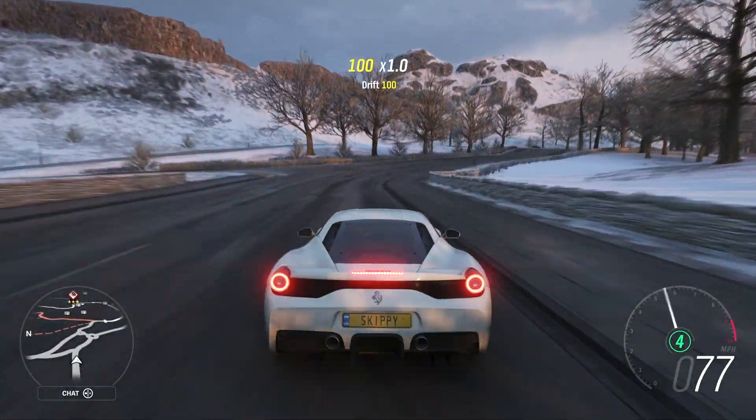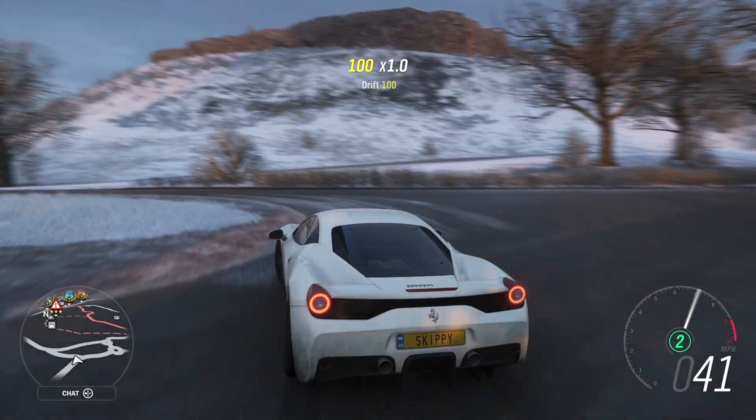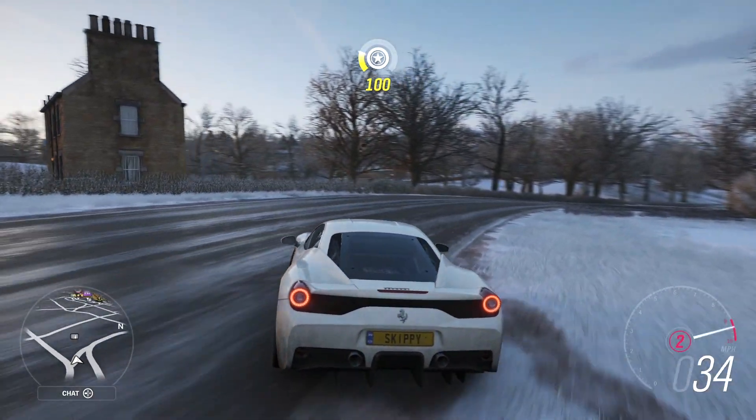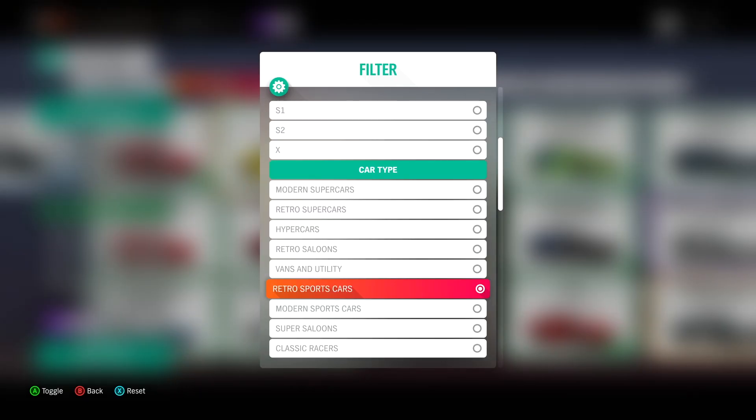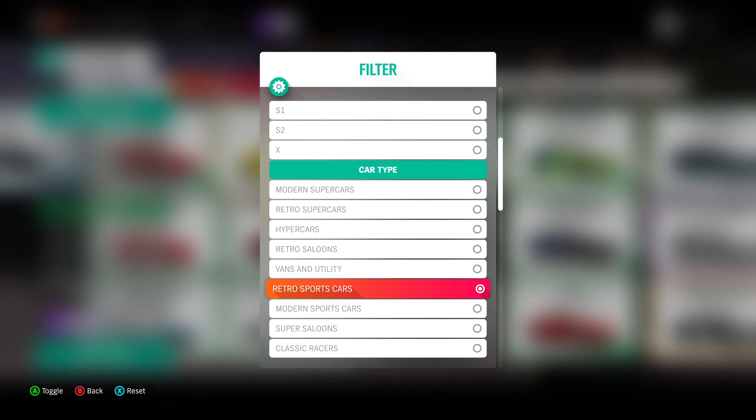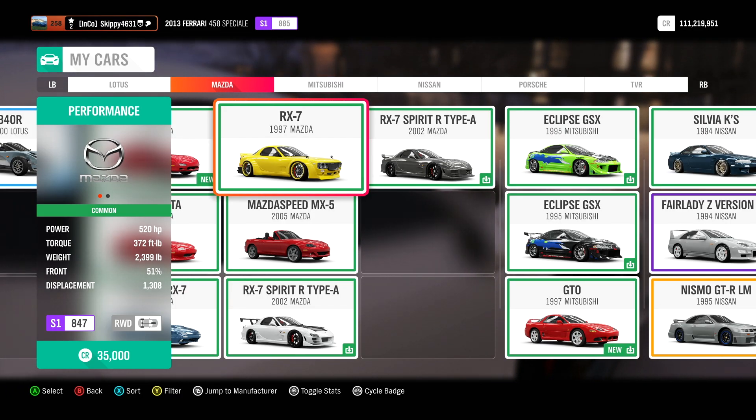If you are new around here, definitely consider subscribing and let's crack on with this week's Forzathon challenges. Up first, Chapter 1: Pretty Hot and Tempting — own and drive any retro sports car. I do like these weeks in Forzathon where own and drive is a selection of vehicles and not just one car. So head on over to your garage, filter by retro sports cars and pick one from the list.